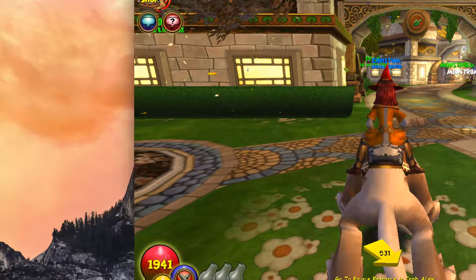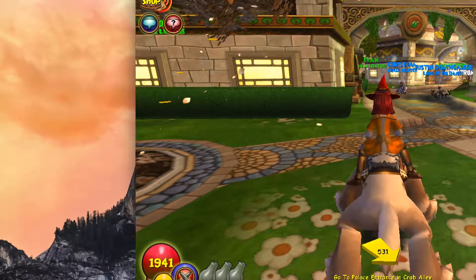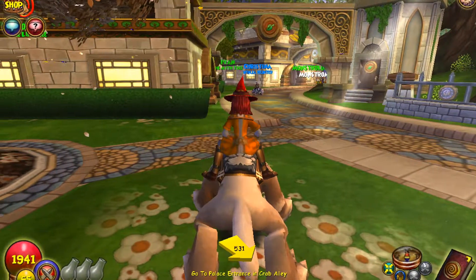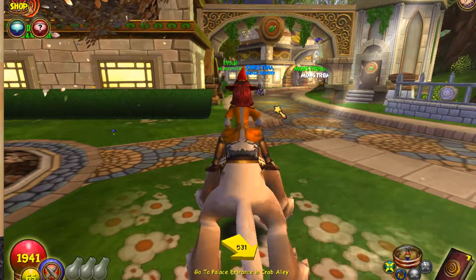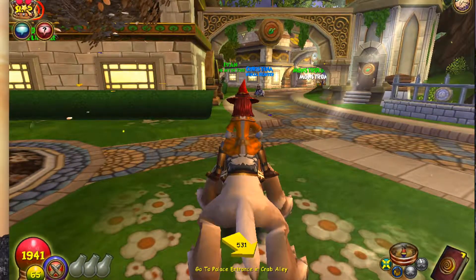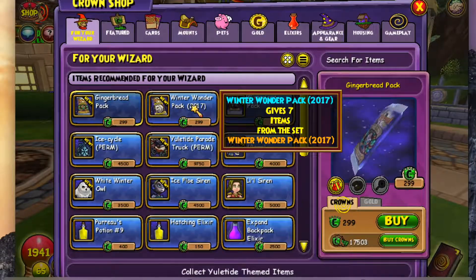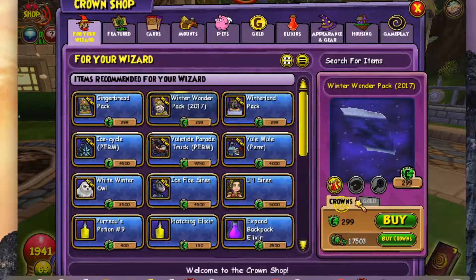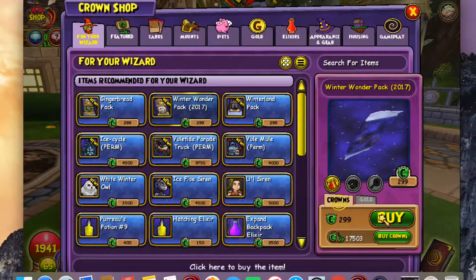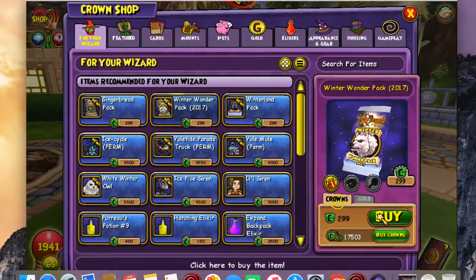Welcome back, Wizard 101 fans. I'm back with another video and since I didn't get Krampus, I'm going for it again. We're going for the Winter Wonderland Pack 2017 — cross my fingers — because I'm wasting so much money on this and I really want it, and I'm tired of farming Lore Master.